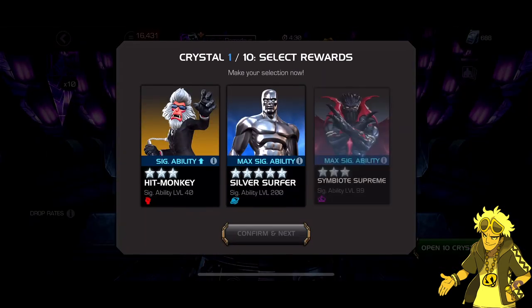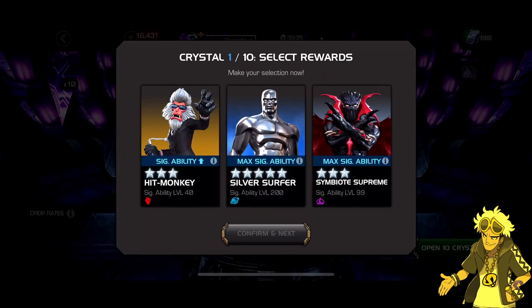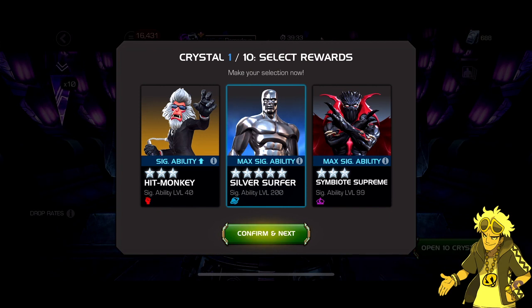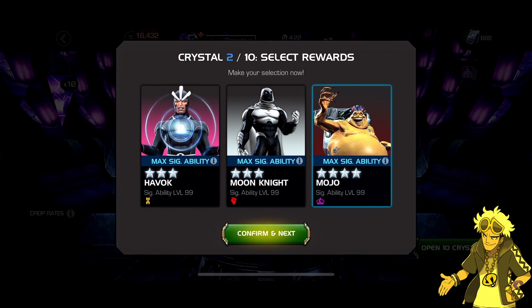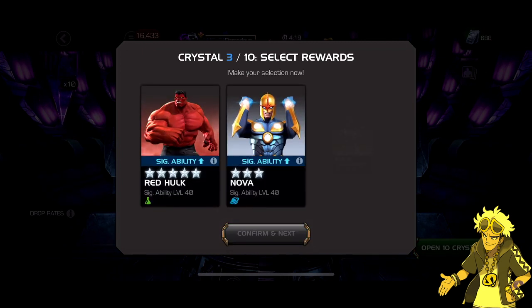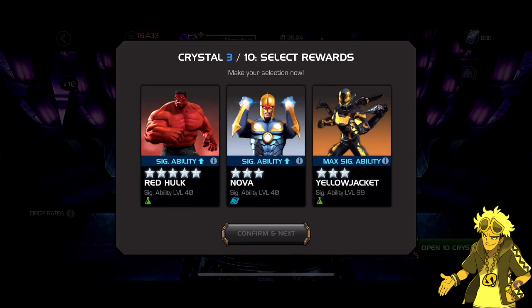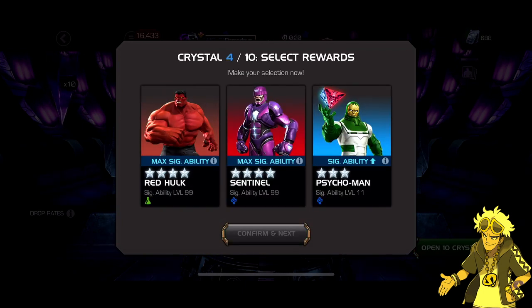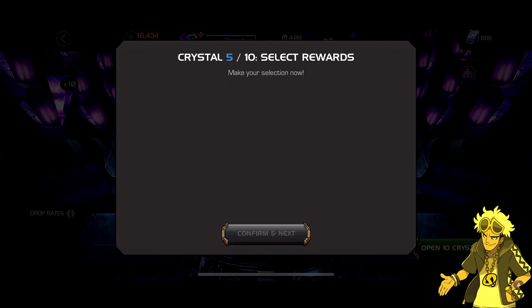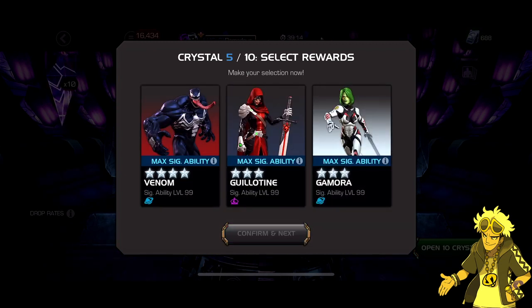I'm not holding my breath though. Starting off with a 5-star Silver Surfer — nice little Max Sig. Obviously looking for 6 stars out of these. There's a 4-star Mojo, and the 4-stars are a little more common, so that's going to help out on the ISO for sure. Look, another 5-star — there's Red Hulk. But definitely looking for those 6 stars. A 6-star Nexus would be an amazing pull here.